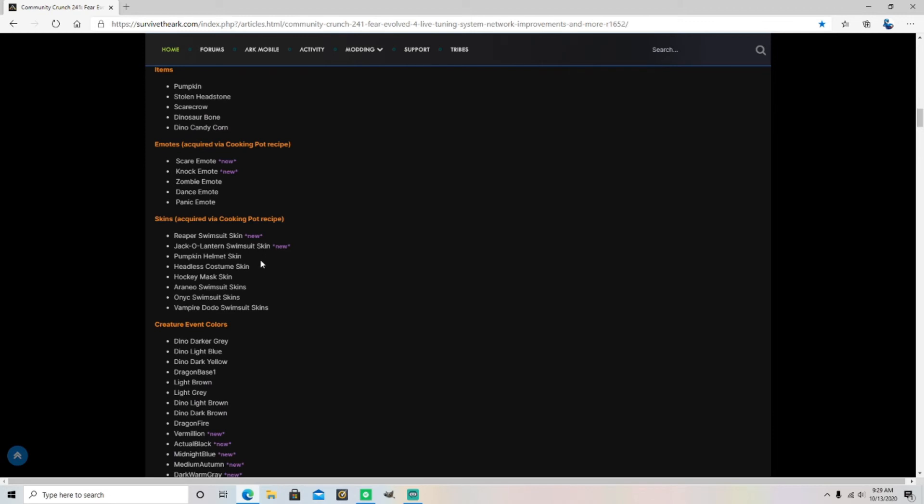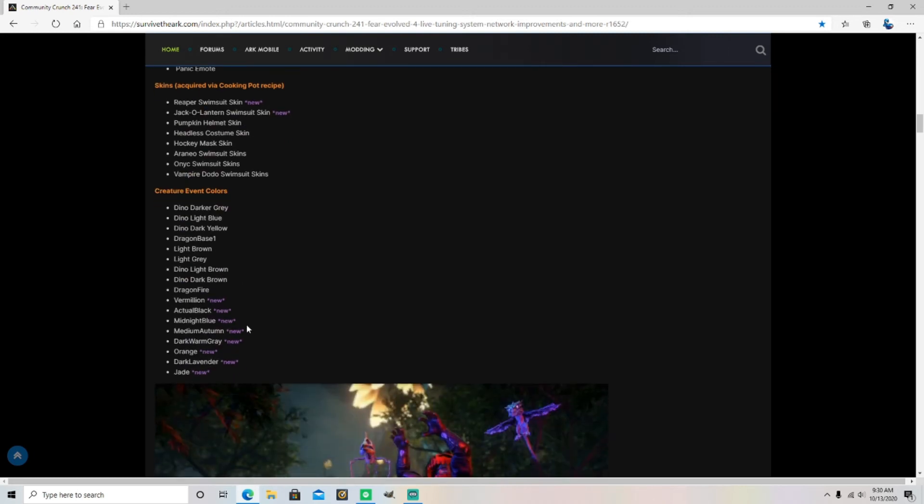Skins acquired via cooking. I should look into cooking because I've never really — I mean after I discovered admin commands after playing for 300 plus hours, I'm like okay, screw this. It's a cool hockey mask on like swimsuit skins — Vampire Dodo swimsuit. Swimsuit for Vampire Dodo? Okay. And then creature event colors — sweet, so they got special colors for the dinos too.